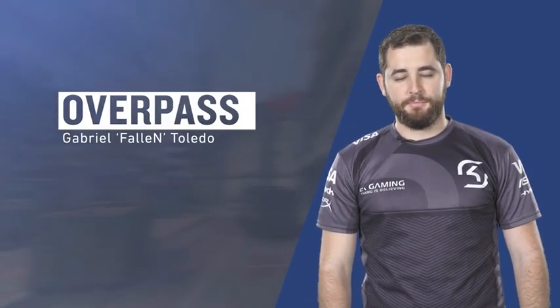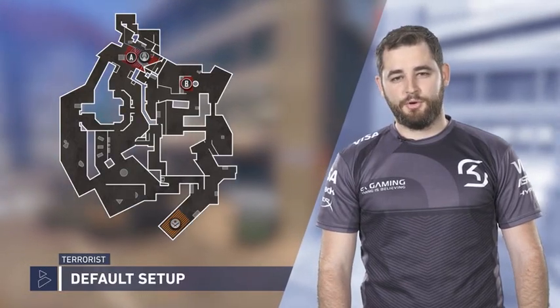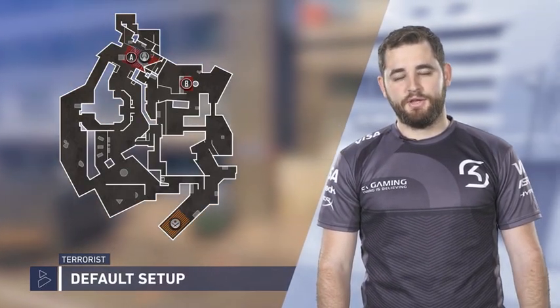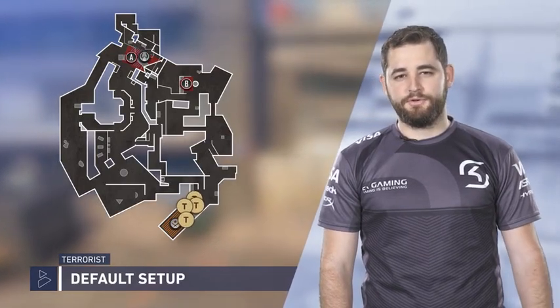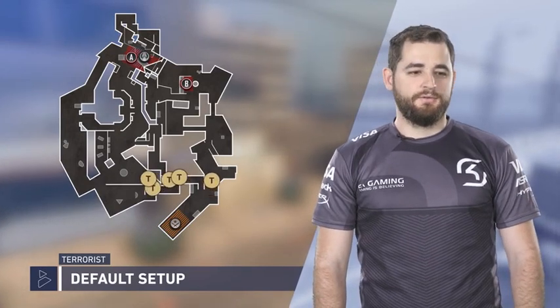Hello everybody, this is FalleN, I'm a player from SK Gaming and today I'm going to show you how to do a proper T-side default on Overpass. When doing T-side defaults, we're trying to get map control and understand what our opponents are doing — sometimes they're being aggressive, sometimes they're running different strategies — so you don't get caught off guard.